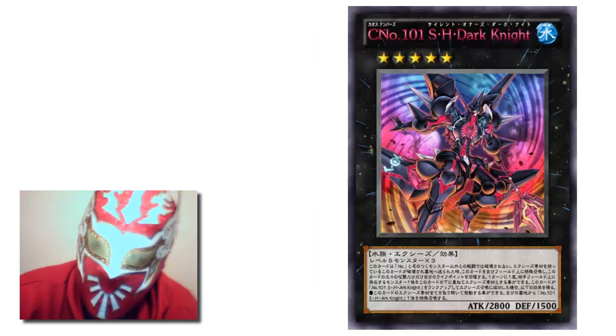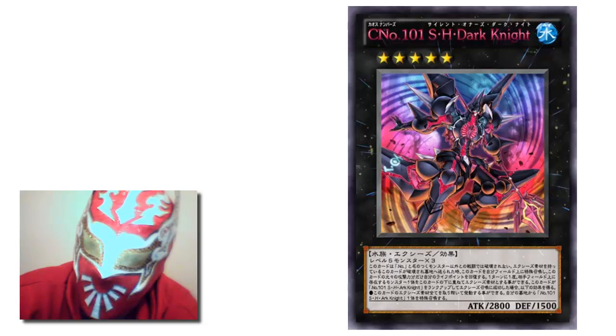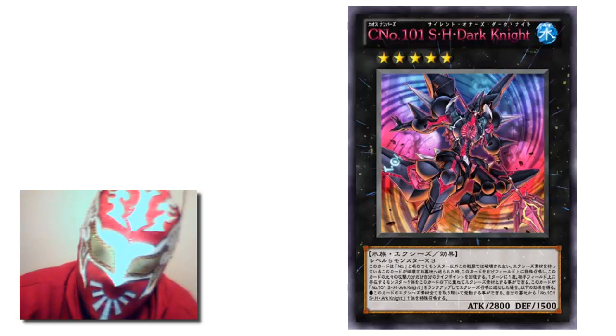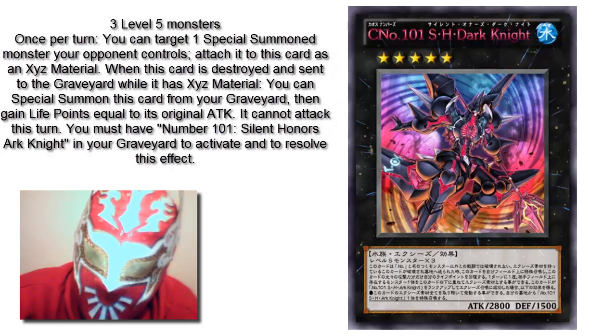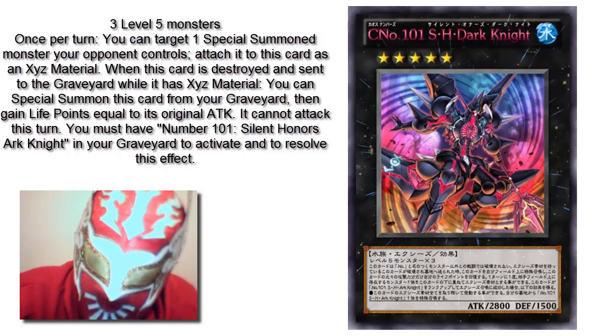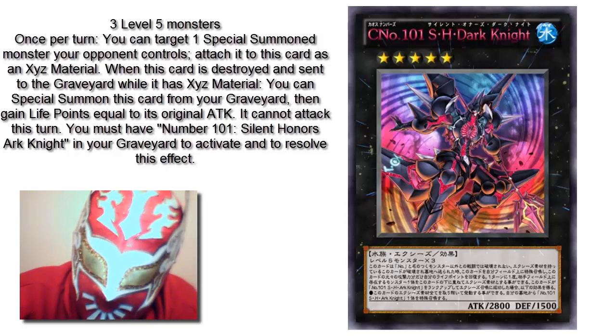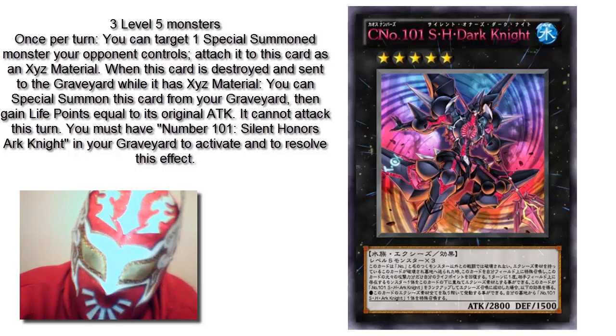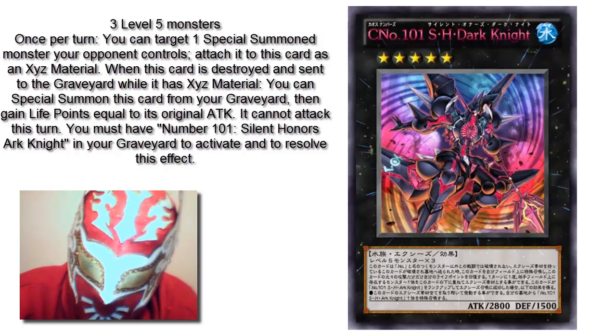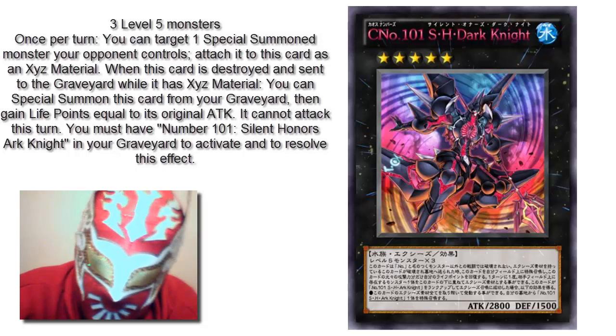Some people say the other version is way overpowered — it's called Number C101, Silent Honor's Ark Knight. It's the same name but with a C in it; I think C stands for chaos. It needs 3 level 5 monsters. Once per turn, you can target 1 special summon monster your opponent controls and attach it to this card as an Xyz material. When this card is destroyed and sent to the graveyard while it has an Xyz material, you can special summon this card from your graveyard, then gain life points equal to its original attack, but it cannot attack this turn.